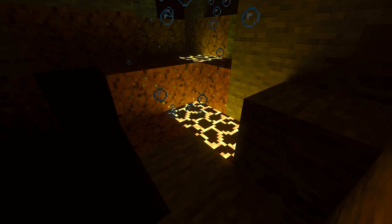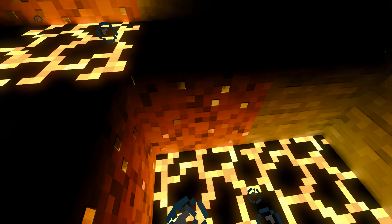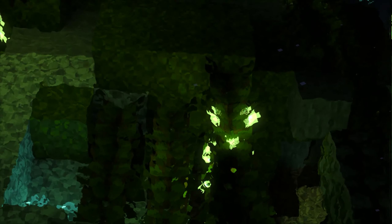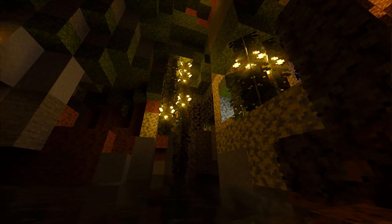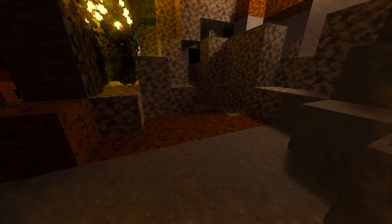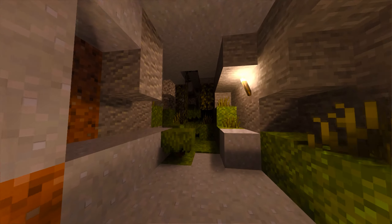Look at the magma blocks - they still hurt like you expect, but look at how they glow underwater. I wish the glow squid would glow; I'll have to look into that. Look at the glow berries through the water - you can't even touch that. That's real ray traced lights, that is next generation. So this is probably my number one reason that I say Bedrock edition is better than Java - purely because of ray traced lights. This game feels like a completely different world.